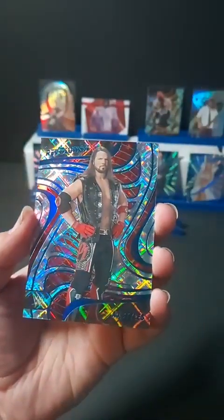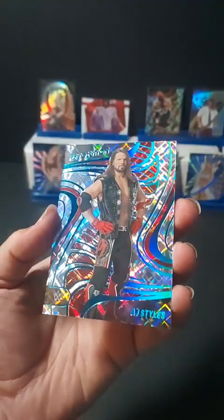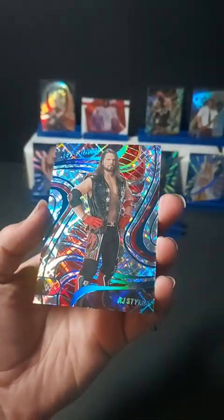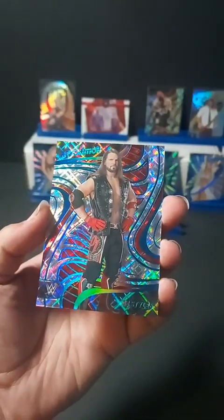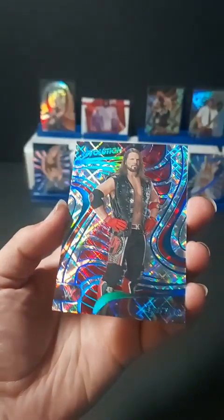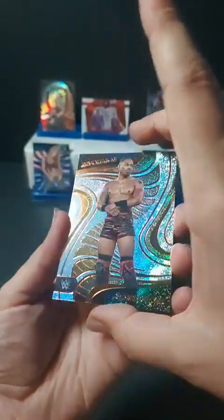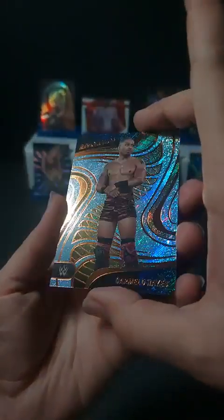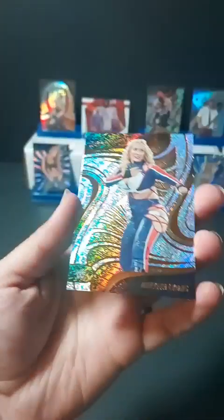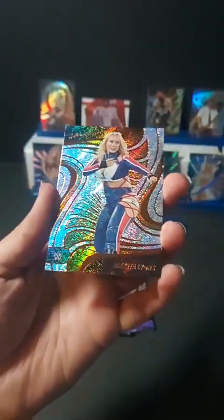Numbered to 99 are Sunburst. So we have three of the Sunburst parallel, one of the Groove parallels, and this is our first Cosmic — AJ Styles, we'll sleeve him up in a moment. Clearing out the rest of this pack, we have Carmelo Hayes for NXT and Nikita Lyons, also NXT.